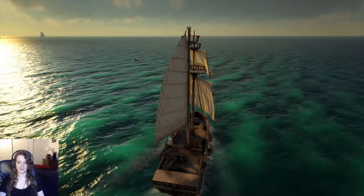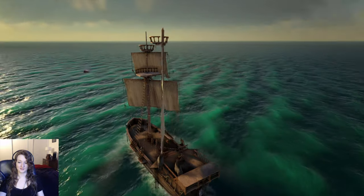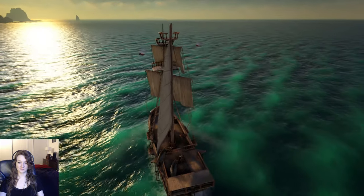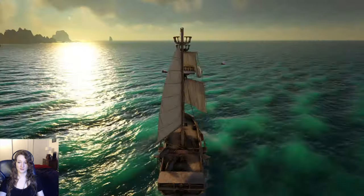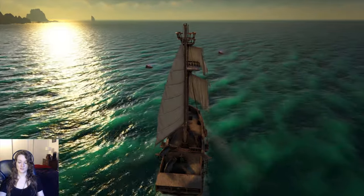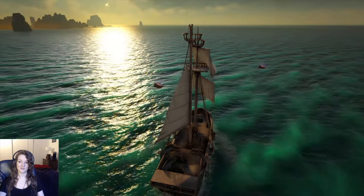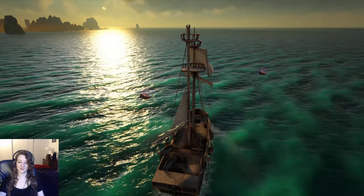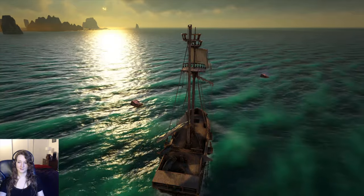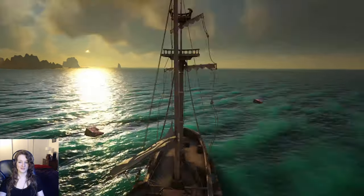Here's a nice two blue crates I can pick up. Now that I actually have a crew, I can control my sails myself from the steering wheel without having to get off to do that. You can use W and S to raise and lower the sails, and then Shift and A and D to move the sails left or right. I'm going to grab these with my grappling hook and we'll see what they give.